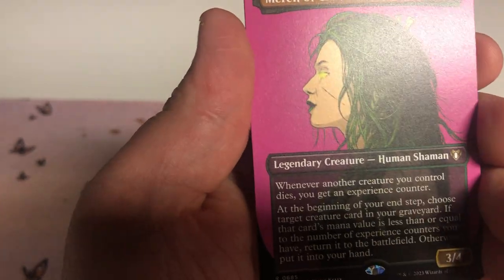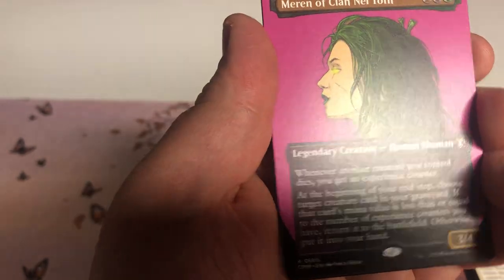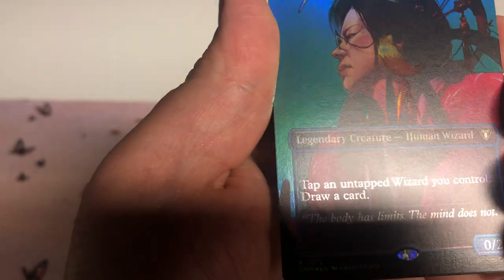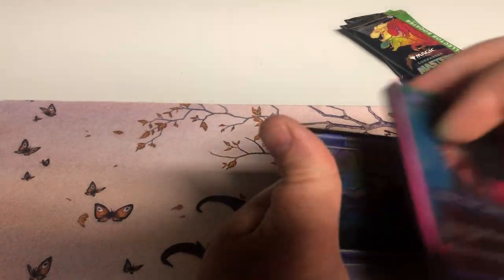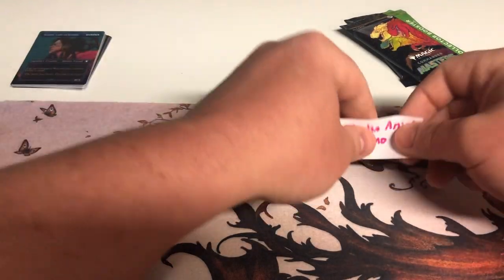Miren of Clan Nel Toth — first time seeing these in person. Pretty cool. This was a pretty crazy downshift to rare in my opinion — really good commander card. A zombie lady of scrolls. That's pretty. Eldrazi Scion Dragon. Alright, Justin — nice, his brother! Have we got a mythic yet? Must be waiting.